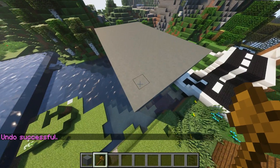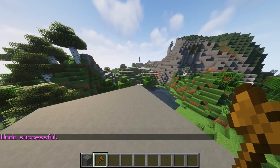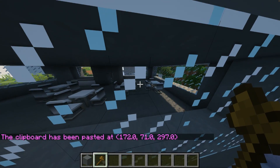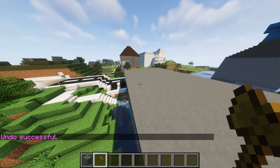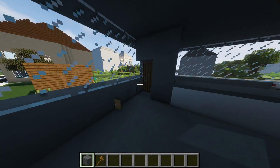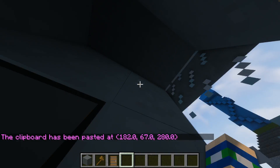Undo, undo, undo — I think if I stand in this corner it will paste behind me. Paste, paste... I think I just pasted the kitchen inside the kitchen. That pasted the kitchen inside the kitchen! So if I break through this and stand inside the kitchen in the same corner where I started to copy, I think that might have worked — that worked! Oh no, now it's downstairs. This does not make sense.